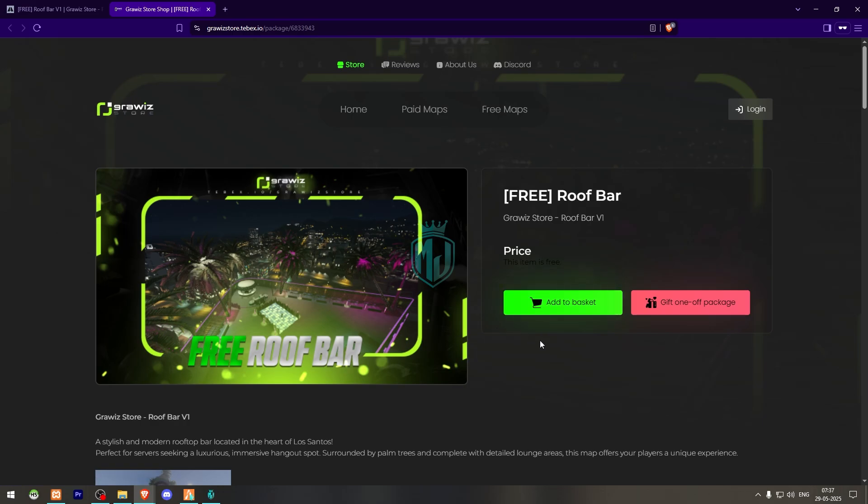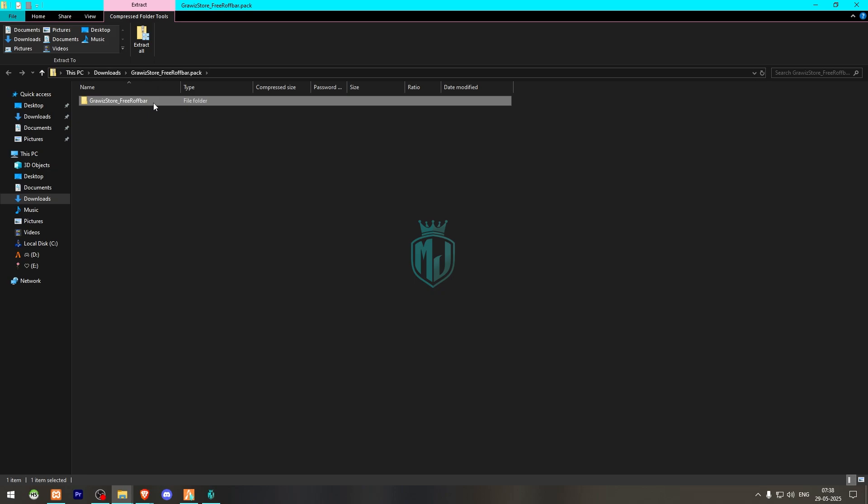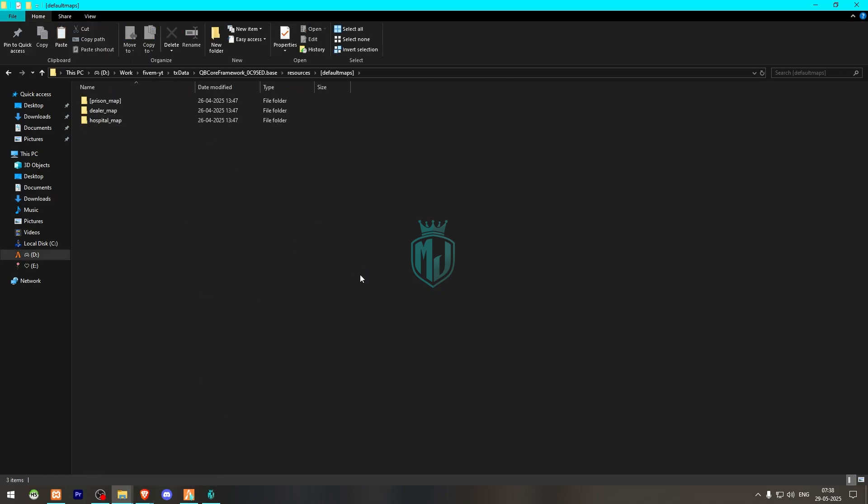You can get it completely free from the Tabx store. Just log in with your CBucks account and you will get it on your keymaster. Then simply download it. After downloading, open the MLO and extract this file to your resources folder, in the default maps directory.